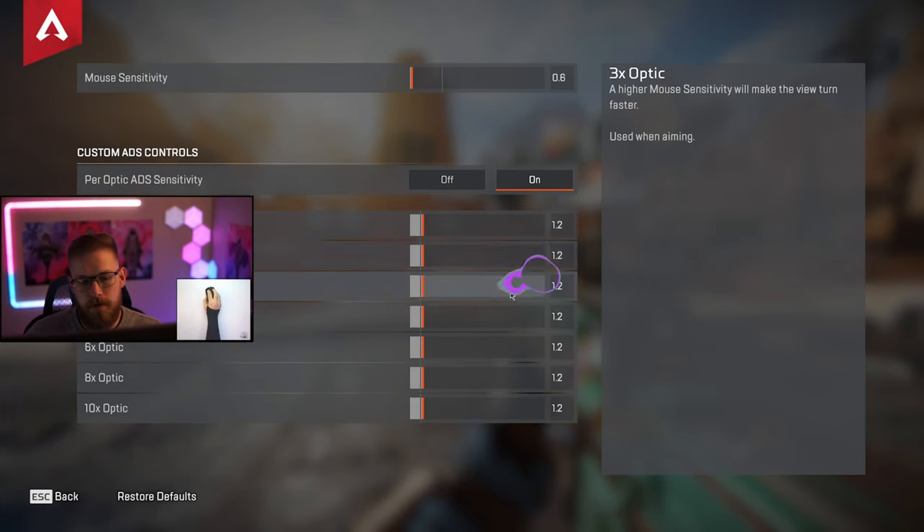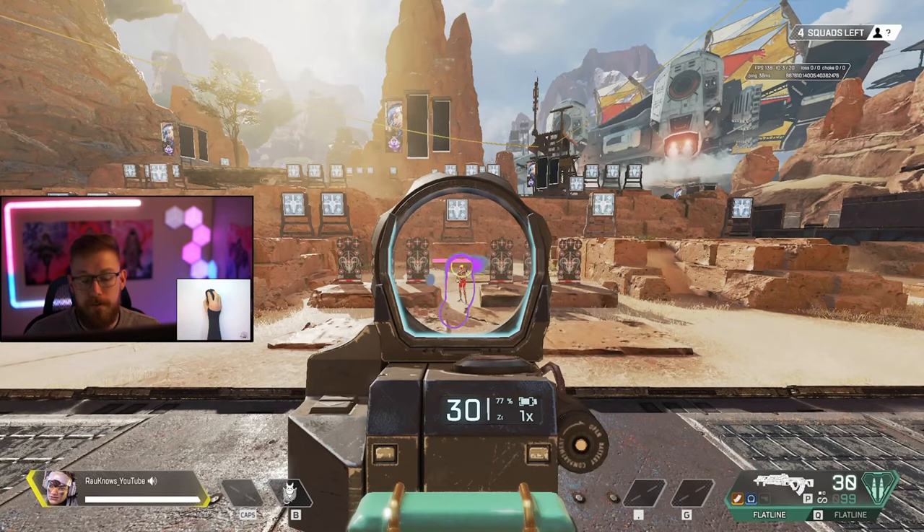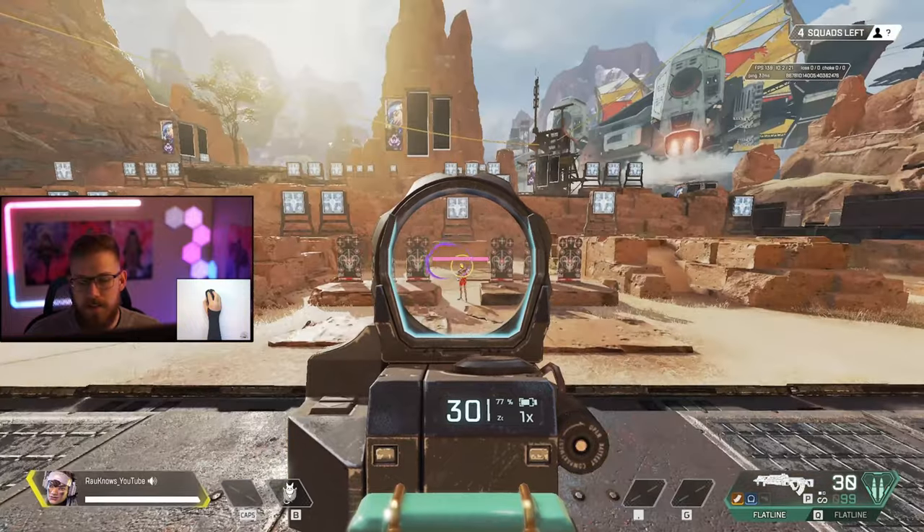This means you won't get the bullet drop indicator on weapons like the Wingman, which would be broken. For those who struggle with the three times versus two times, I recommend going into your optics settings and adjusting your three times sensitivity slightly upward — something between 1.2 and 1.5 — because every sight in Apex has a negative sensitivity multiplier, which makes scopes feel slower. That multiplier is good for accuracy but can feel clunky for recoil control on automatic weapons.